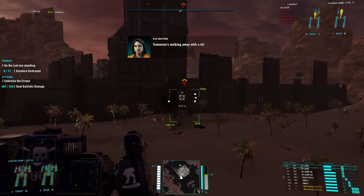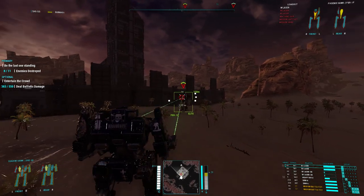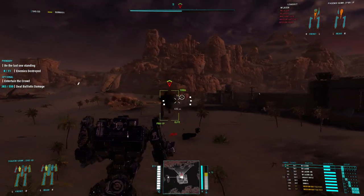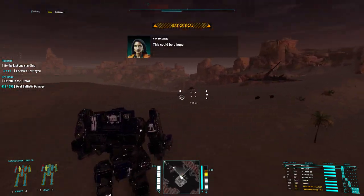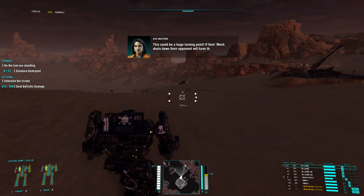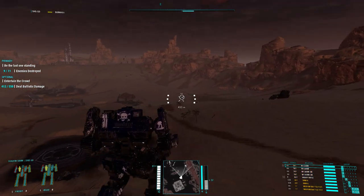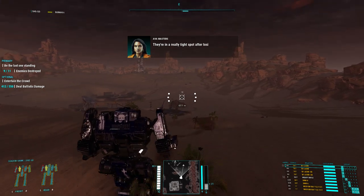Someone's walking away with a little less hardware. They're about to go critical. This could be a huge turning point if their mech shuts down — their opponent will have the upper hand. They're in a really tight spot after losing that leg.